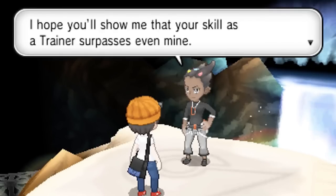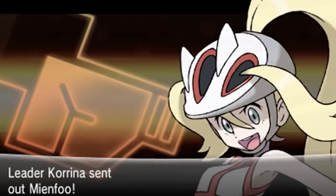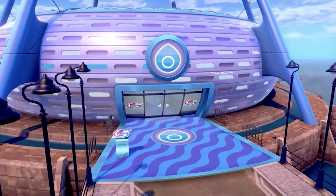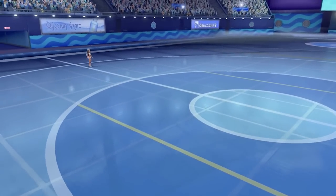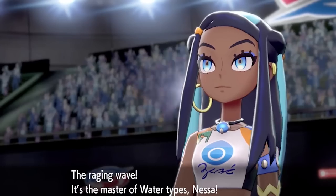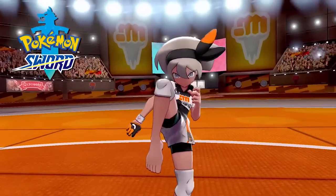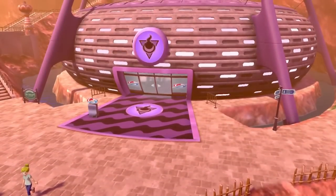The post also says that originally the gym leaders of the Kalos region all had a sports theme, and Grant and Karina were actually remnants of this idea — we can see Grant being a rock climber and Karina being a roller skater. It even says that the grass-type gym leader was originally going to be a rodeo star who rode on a Gogoat. The reason I bring this up is because it seems like it lines up pretty nicely with the gyms in Pokemon Sword and Shield. Even though the gym leaders themselves aren't all based around different types of athletes, the gym challenge itself is very sports-centric, so maybe this is a carryover from X and Y's development that they wanted to bring back in a future title.